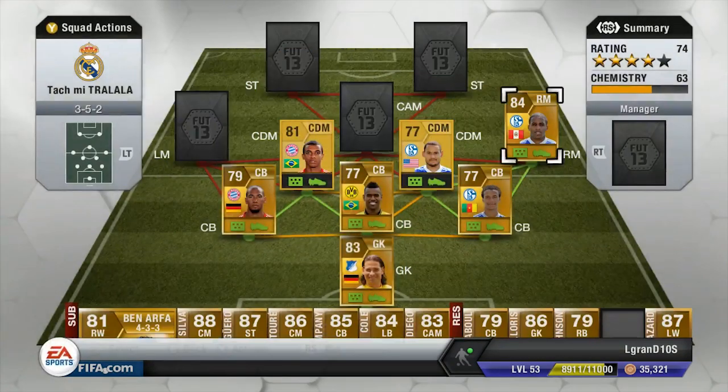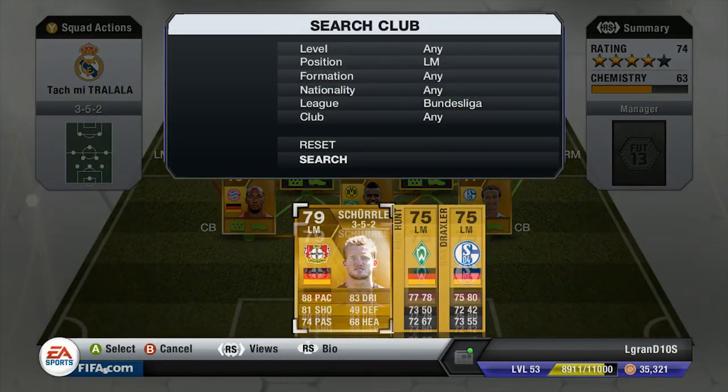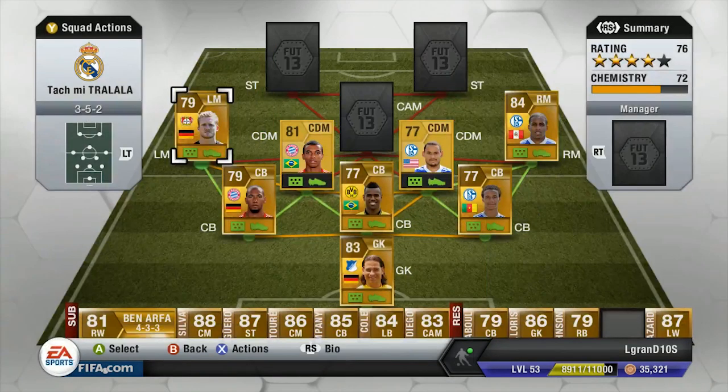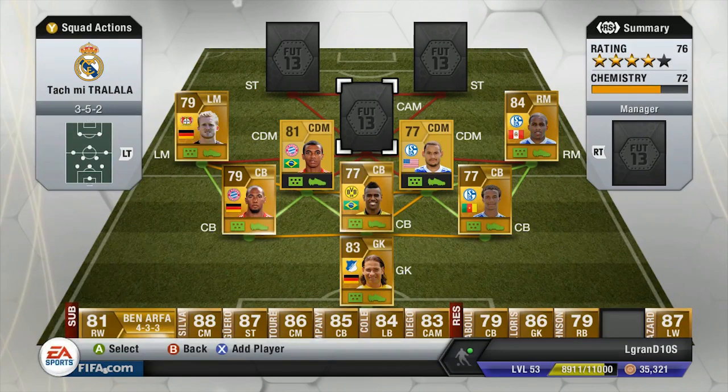The right mid of course we go with the freaking amazing Peruvian, Farfan — I'm Peruvian if you couldn't tell. Now we have Shul in the left mid — amazing player, he can kick with both feet, it is just amazing. And here, center attacking mid is the other problem with the Touch My Tralala.